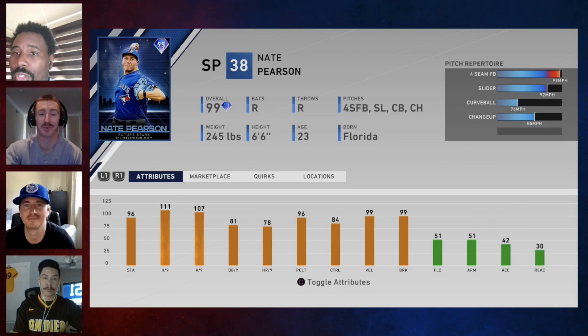Nate Pearson, future star. A lot of people were wondering where this card was going to come in. I was pretty shocked at some of these rewards — I thought we were going to see a lot more legends. Pearson has four-seam, slider, curveball, and changeup. Does he have outlier? Of course he does. 111 H/9, 107 K/9. People might be alarmed at only four pitches — I say no. 102 on the four-seam, 17 mph drop-off on the changeup, even more on the curveball, and the slider is nine miles an hour from the four-seam. I think he's going to be great.